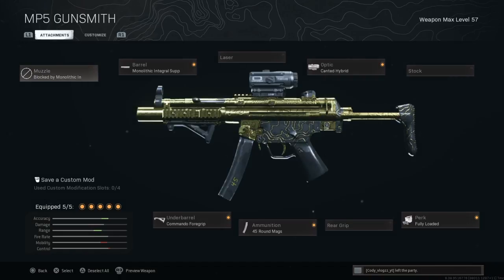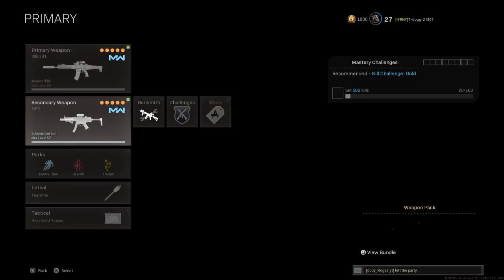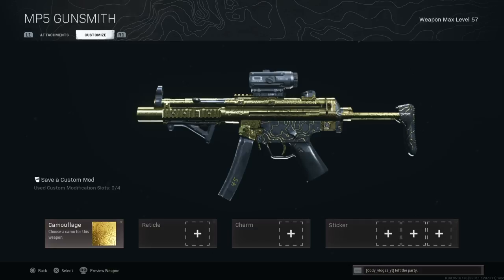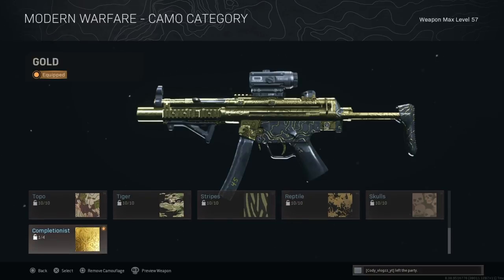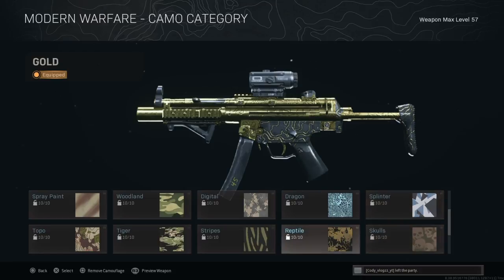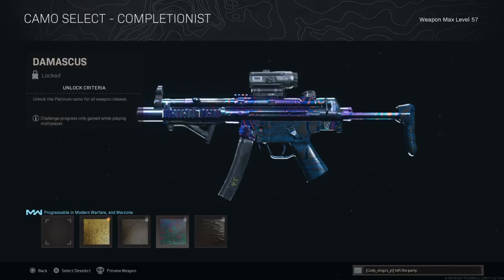Now over to the MP5 — once again I have everything unlocked, all the attachments. It's level 57, which is actually 12 levels lower than my Kilo. I've got all the camos — I got gold and I'm working on everything else. Sorry, I've been tongue-tied a lot lately.